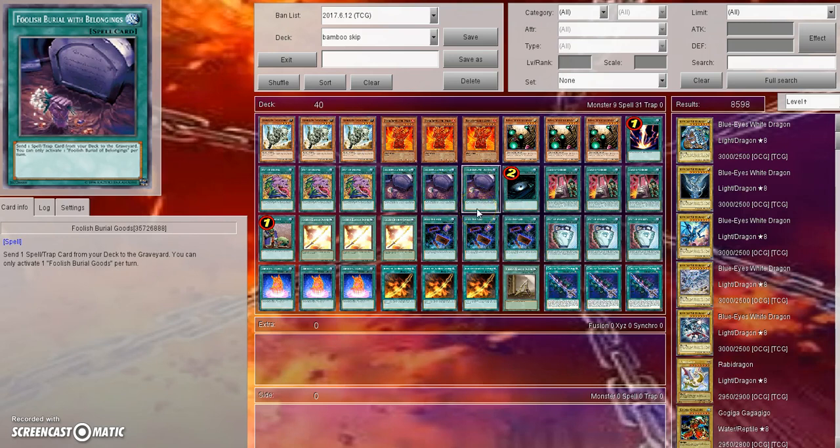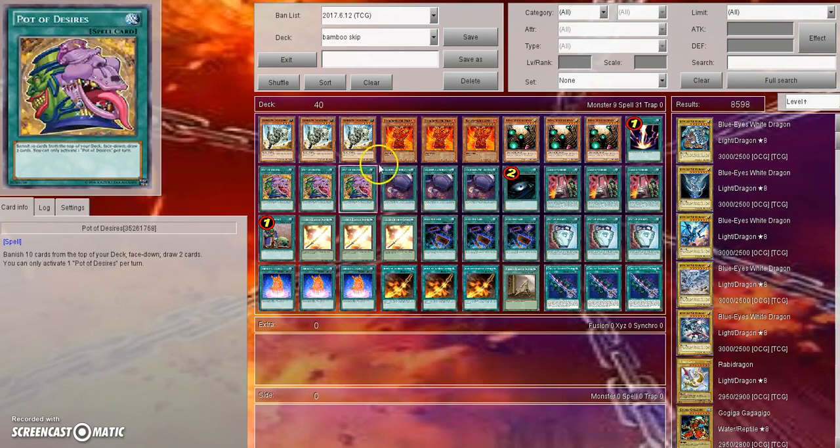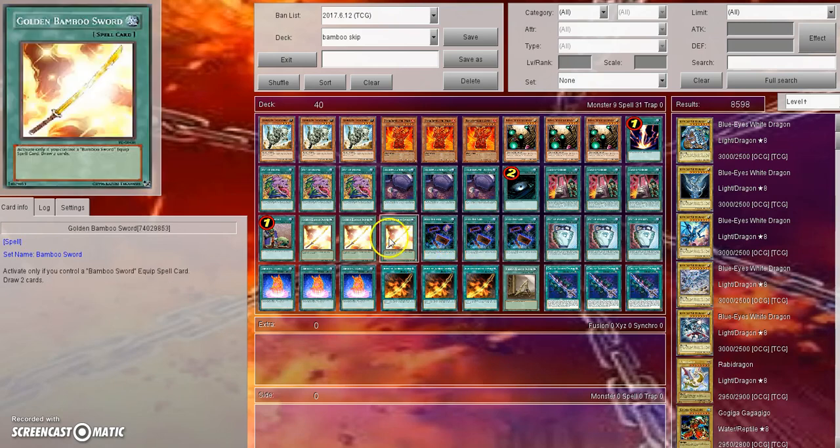Obviously we're not playing any traps, unlike a normal statue stun deck which normally revolves around playing many traps — usually around 20 or so. You're probably wondering how does this lock work? Well, it's simple.